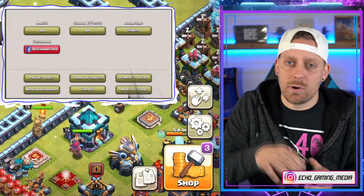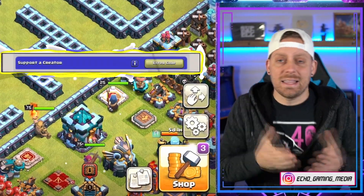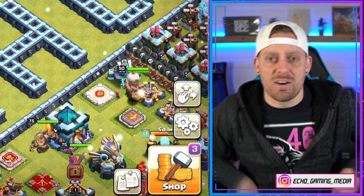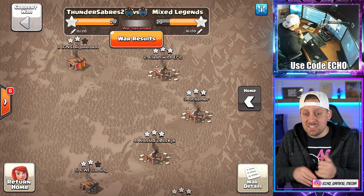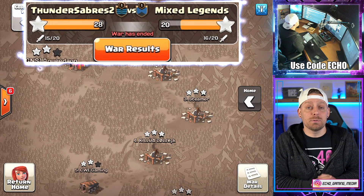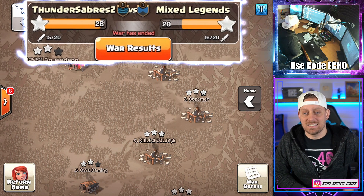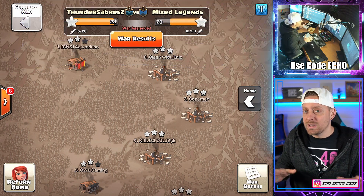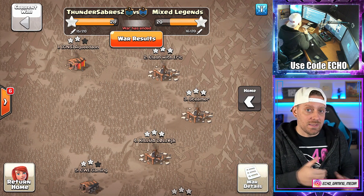What is up, my friends? My name is Echo. I want to remind you guys to use code Echo inside of the shop — I can't remind you any more than having it as my base and above my head. It's in both places. Now, the war that we're looking at today is between Thunder Sabers 2 and Mixed Legends, where we have a couple of names that may look familiar to you, but we're really looking at the attacks against some of these players.